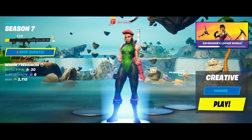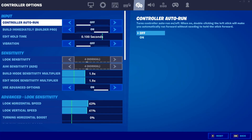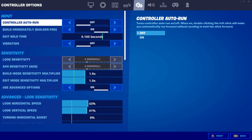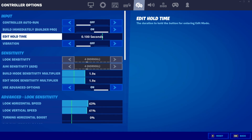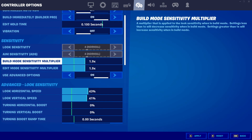Let's get right into the video. First is settings, because believe it or not binds and settings are very important. Controller auto on/off with build immediately on. I would do a 0.1 hundred second hold time, and vibration — leave that off, it'll distract you. Build mode sensitivity with edit mode sensitivity multipliers: 1.9 personally, but if it's too fast go to 1.5 at the lowest and 2.3 at the highest — this goes for both of them. Make sure you're using advanced settings.